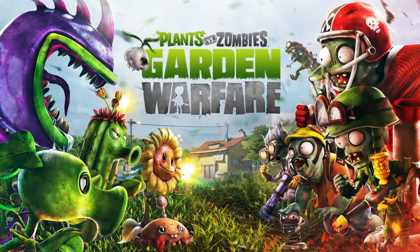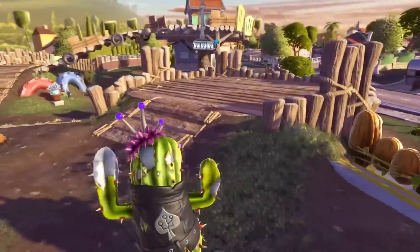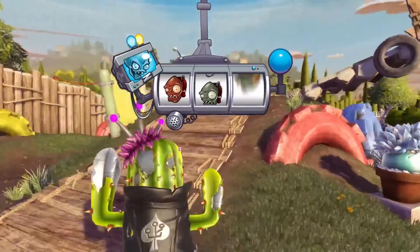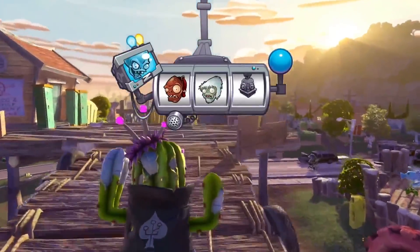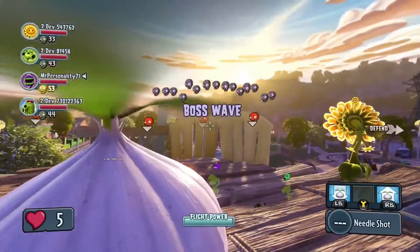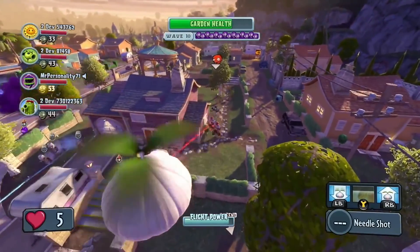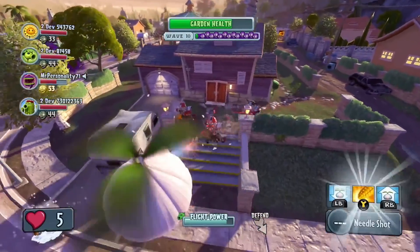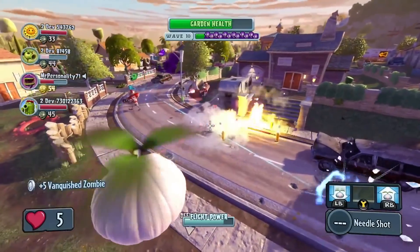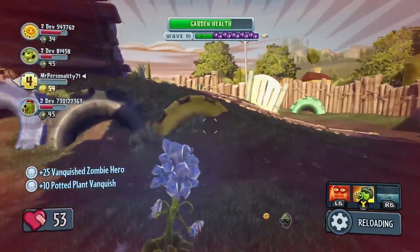Looks like they managed to repel this surprise attack. We're gonna jump forward a bit to another boss wave. The plants are gonna have their hands full as the Zomboss slots landed on a Giga Gargantuar, a Yeti, and a Disco Zombie. The Cactus is deploying her garlic drone to get a better view of the action. Since we're at Wave 10, the zombie assault has really intensified, with several powerful zombie classes all attacking at once. Jumping back to the Peashooter, picking off some Zombies with the help of an Ice Shroom and a Fiend Shroom.